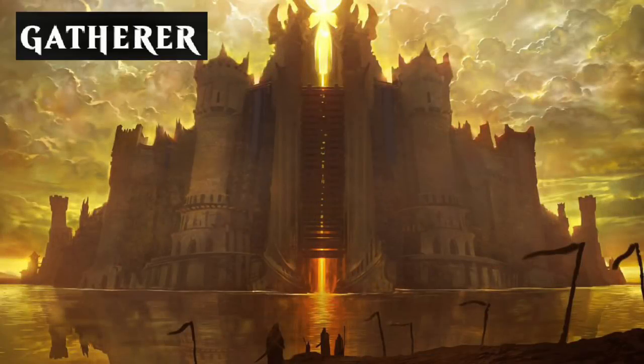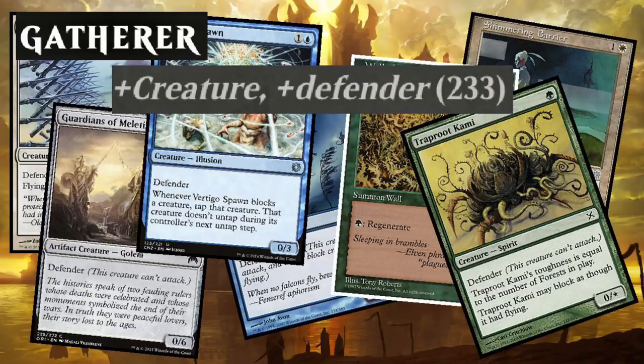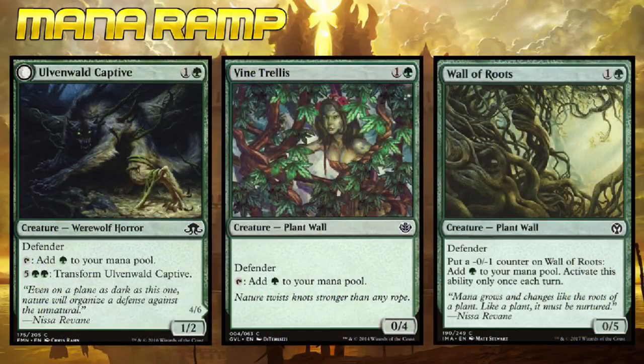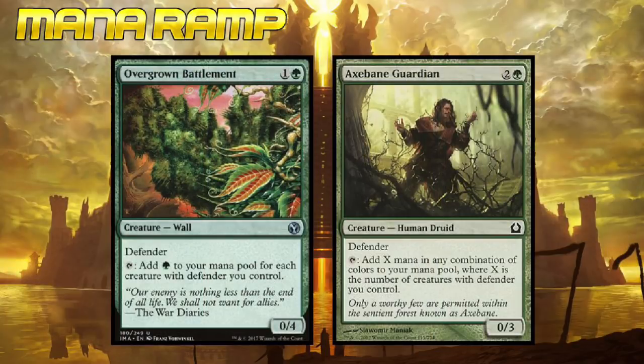According to the Gatherer, there are 233 creatures with the keyword ability Defender. In an effort not to make this video 14 hours long, I'm only going to be covering the defenders I like the most. There are a surprising amount of Mana Dork Defenders, and these aren't your average 1-1 Mana Dork slouches either. These dorks pack a punch with Arcadis on the battlefield. Sunscape Familiar is one of my favorite walls — if you keep your mana curve low, most of your Defenders will only be one mana to cast. By far the best Defender Mana Dorks are Overgrown Battlement and Axe Bane Guardian.